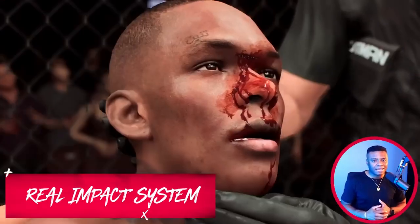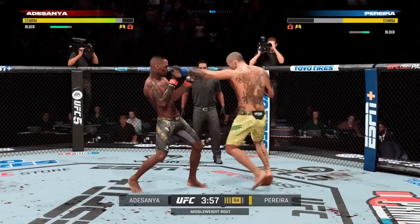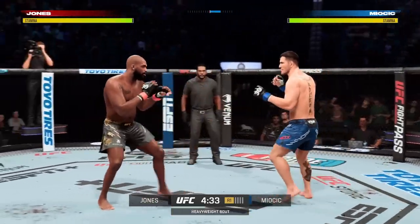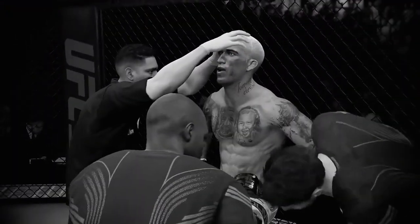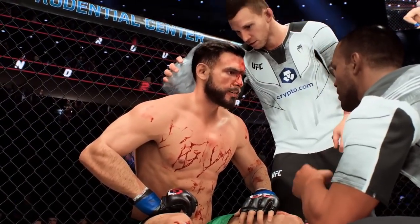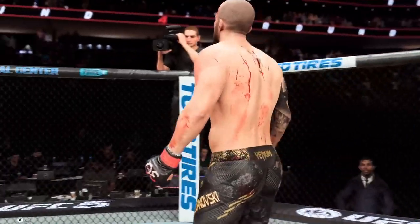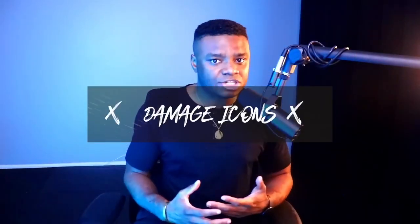The first thing I want to talk about today is the real impact system, which is essentially a catchphrase for the conglomeration of health events, facial injuries, full body hit reactions, overall authentic damage, and the impact they have on a fight. Unlike previous games where injuries to the athletes were mainly superficial, UFC 5 introduces an innovative impact system that accurately reflects the physical toll the athlete undergoes during a match, which influences both the athlete's condition and the ultimate match results. This is demonstrated visually with the all-new damage icons.